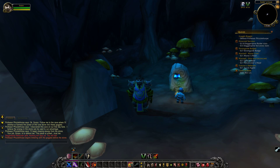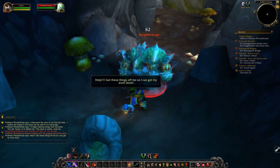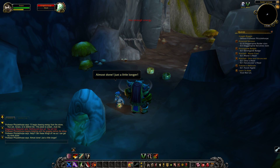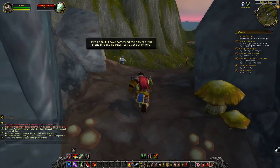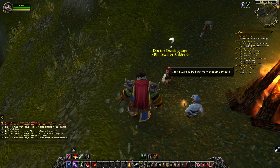Professor Fizzlethorpe begins tinkering with the goggles before the stone. 'Help! Get these things off me so I can get my work done.' Almost done. Just a little longer. 'I've done it! I've harvested the power of the stone into the goggles. Let's get out of here.' That really wasn't as long or difficult as I was expecting it to be. Glad to be back from that creepy cave.